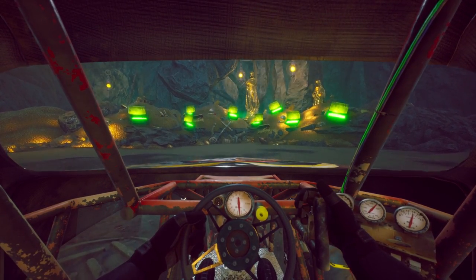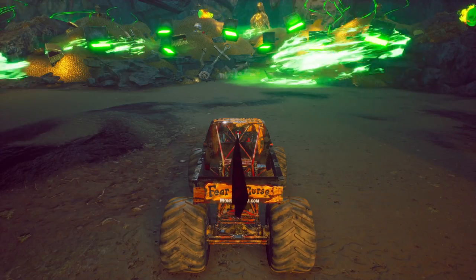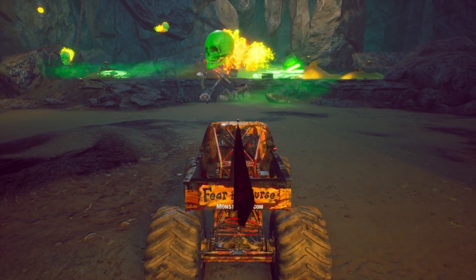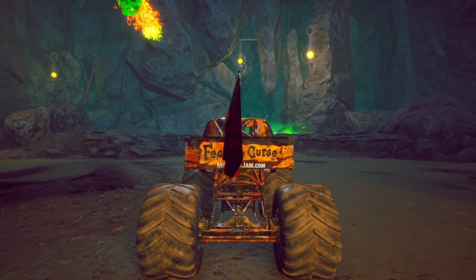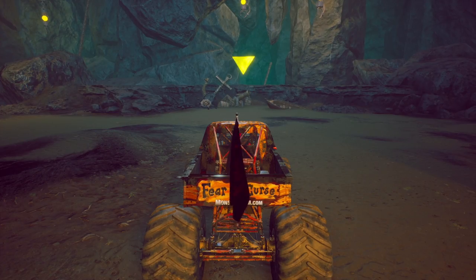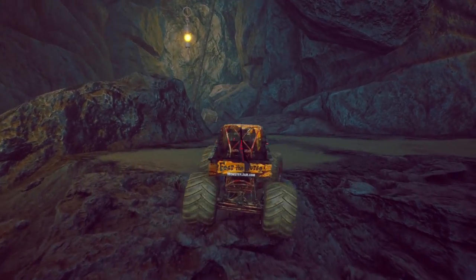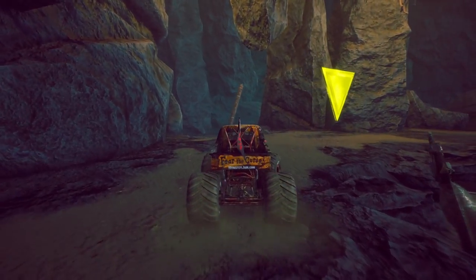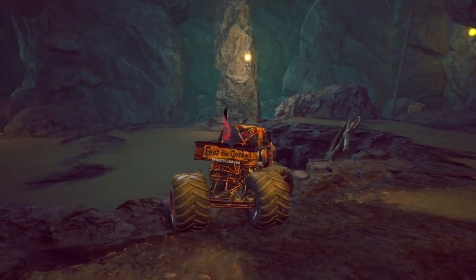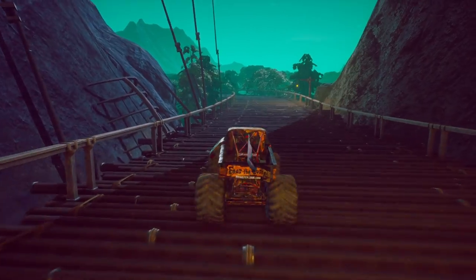All of the treasure chests started opening up, and some creepy green skeleton skulls started flying out — they're so creepy. And then all of the treasure disappeared. I came here looking for treasure, but then the collectible showed up — well, that's the treasure! So I went up and grabbed it. And that's it, that's Captain's Curse's Secret World Collectible!